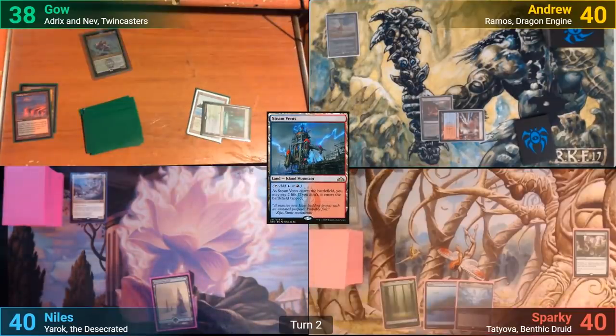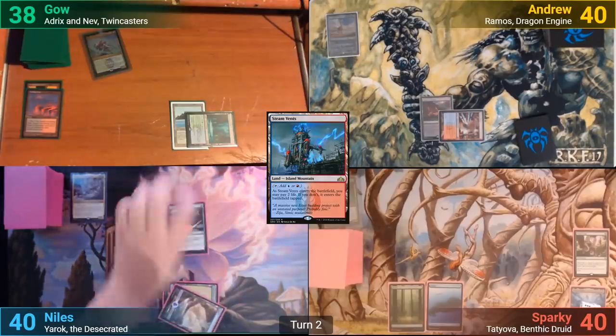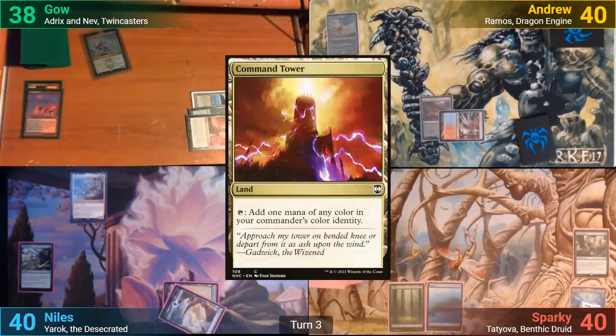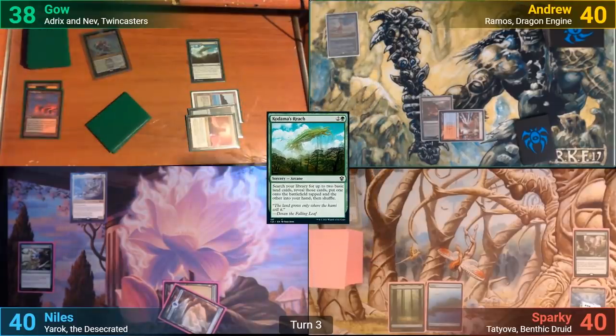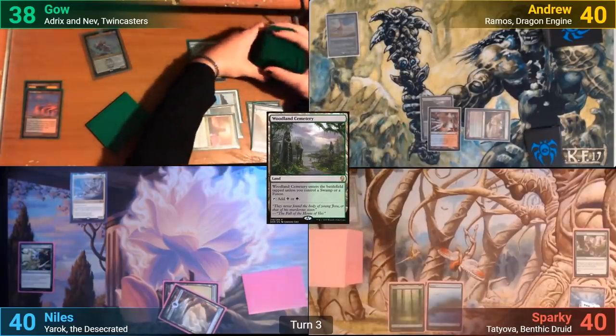Sparky draws and passes. Nils draws and plays an Island. He casts Three Visits, passing while searching. Gao drops a Command Tower for turn and casts Kodama's Reach. He also goes to find some lands and passes while searching. I just play a tapped Woodland Cemetery.